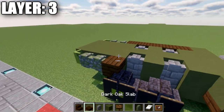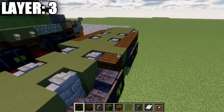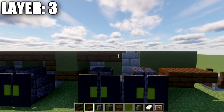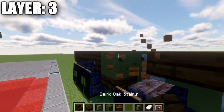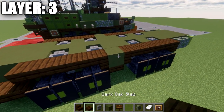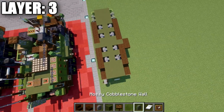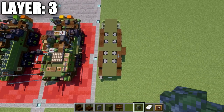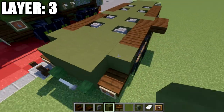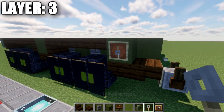Place one more stone brick wall going up across the axles, then a green terracotta block between those walls. In the front section, place a row of three, a second row of three, a third row, and a row of five green terracotta across, then additional rows of three going back. For the fenders, place a dark oak wood upside down stair, then one, two, three dark oak wood top slabs back, and an upside down stair — repeated on all four fender positions.